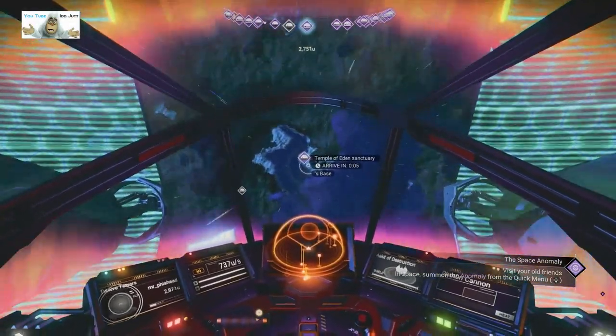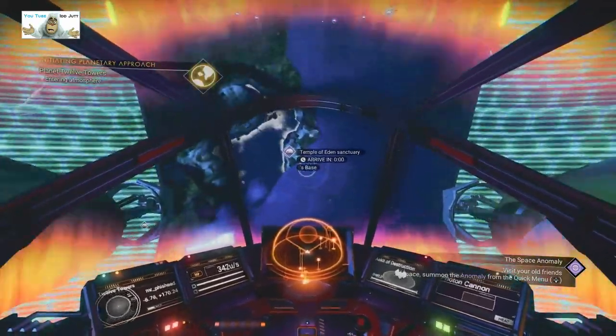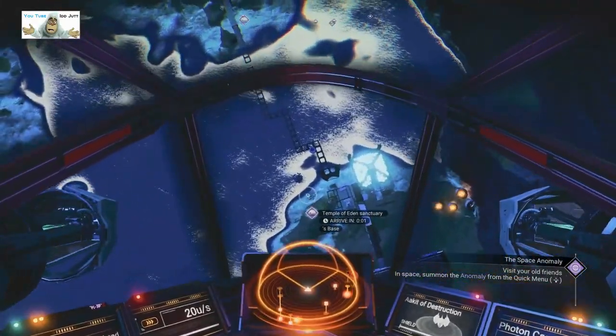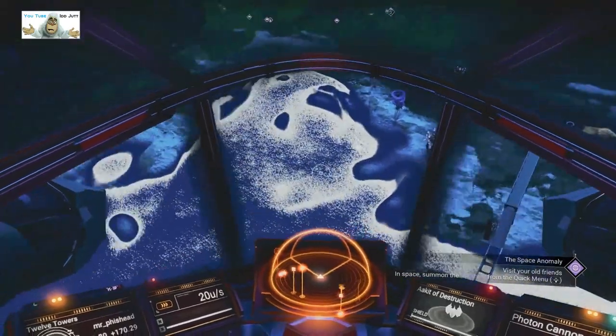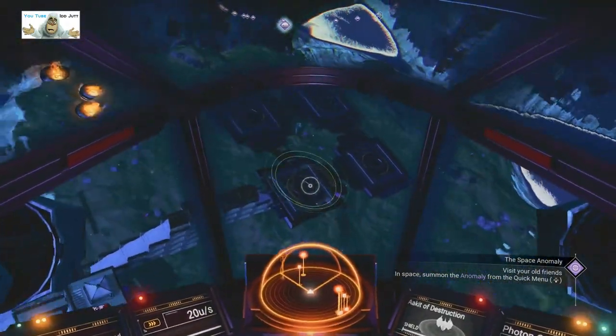We're heading for the Temple of Eden Sanctuary now — it keeps vanishing and I've had a hard time keeping it in focus, but it's here. I'm going to do it. I'm not completely drawn in yet, but the landing point was over here somewhere. There it is — we'll take that.